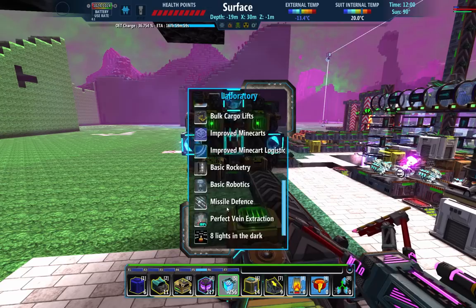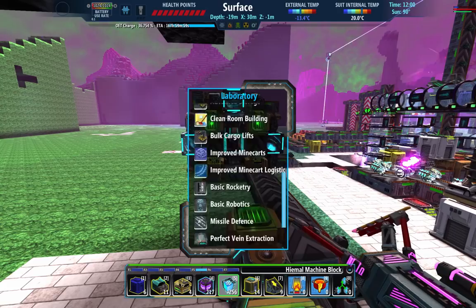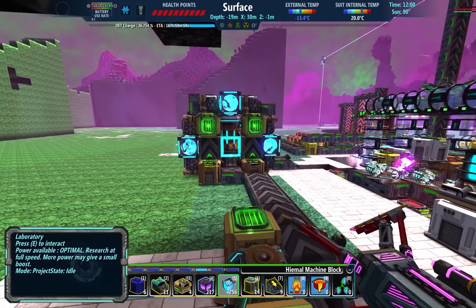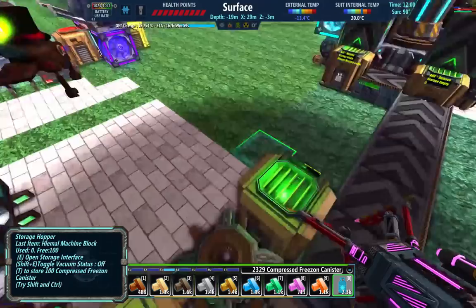I also want to do Nuclear Power. I mean, I've got everything here — the 256 Heimoblox, I've got all of that. But I want to get Perfect Vein Extraction going first. So that is going to be a ton of Chromium. I've got it, I've got everything that I need. I just did a round trip, went through all my caves and got all the gas that I needed.